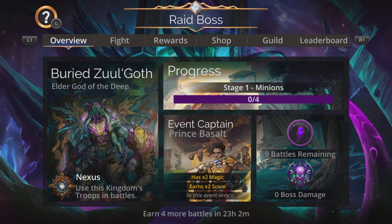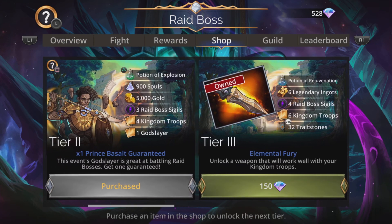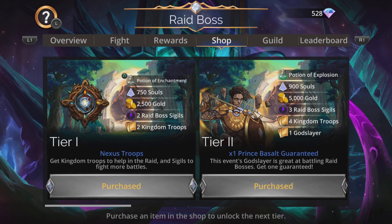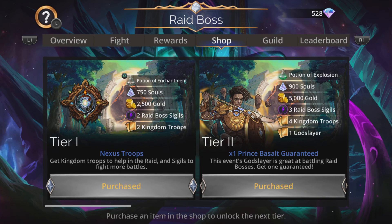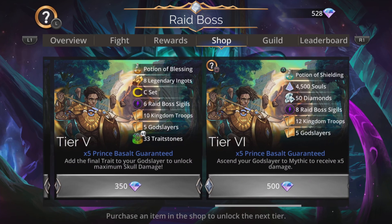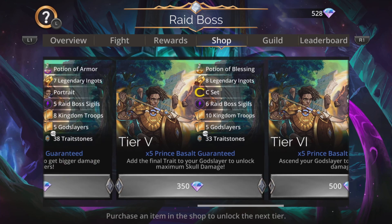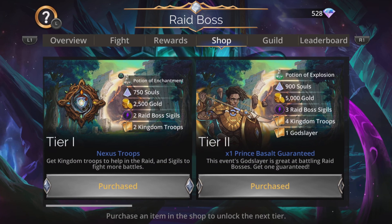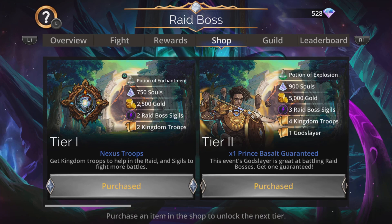Importantly, you use the event captain Prince Basalt in this — he has times-to-magic and earns time-to-score for this event only. Grab him from the shop; you'll get him in tier two, absolutely guaranteed. Be really careful not to buy the very first tier, the sort of golden one, which costs a lot of gems and basically makes you buy everything at once. It's kind of good in the long run if you're going to go that far anyway, because you pick up an extra orb of chaos, but if you're only going to get a couple of tiers, then just buy the tiers normally.